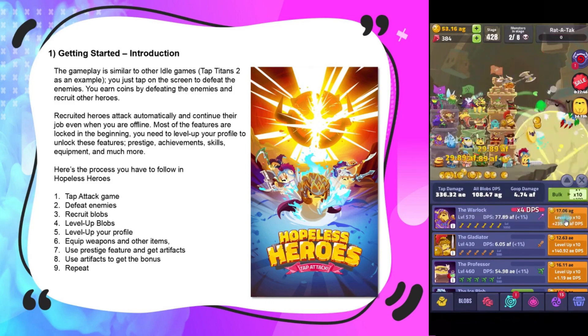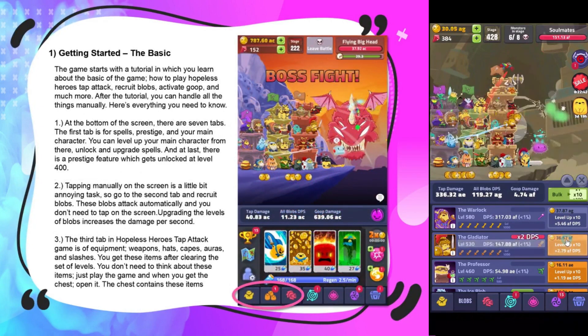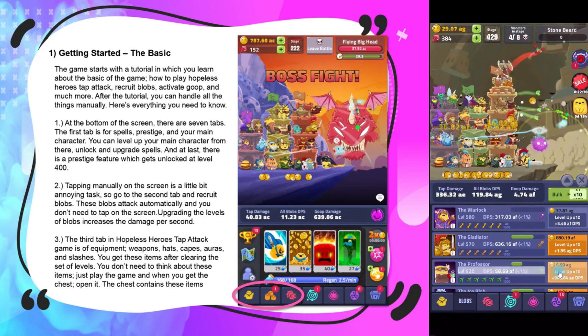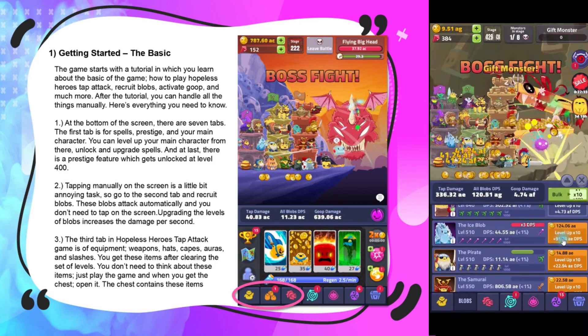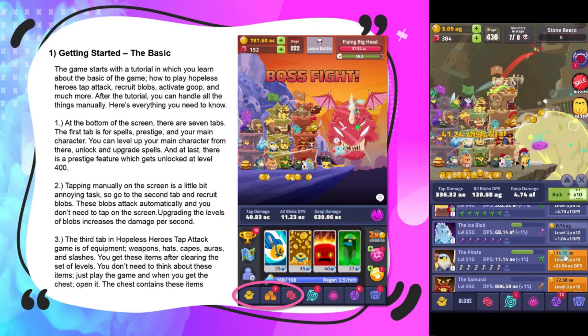These artifacts give you bonuses which level up your power and your gold resource, and then you just rinse and repeat. The game starts with a tutorial where you learn the basics — how to recruit your blobs, activate your goop, and much more. After the tutorial you can handle everything manually.